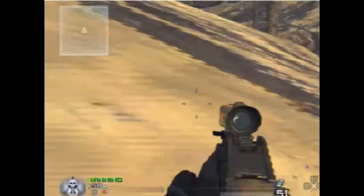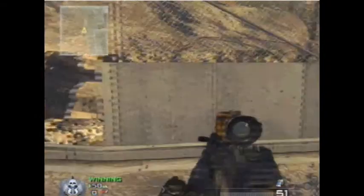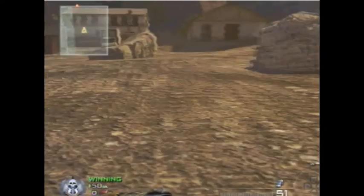I'll just show you a few cool things. You can get inside all the rocks and stuff. Do a super jump here. Also, the back door of the north house that we were just in — you can see inside the house from there, but they can't see you.